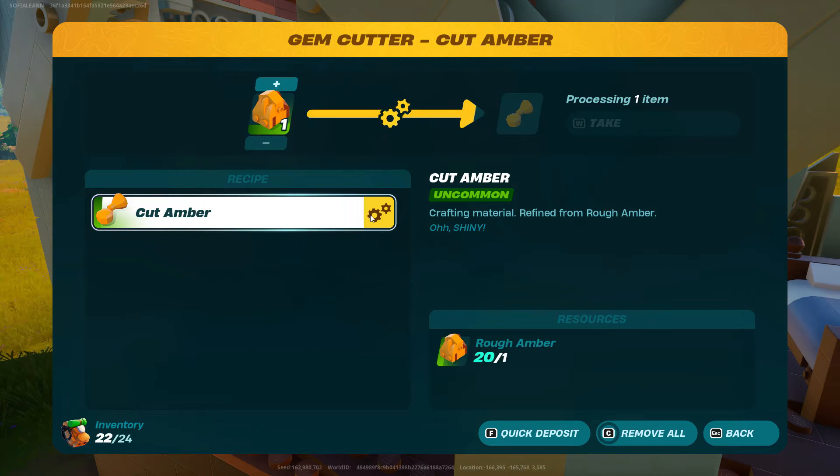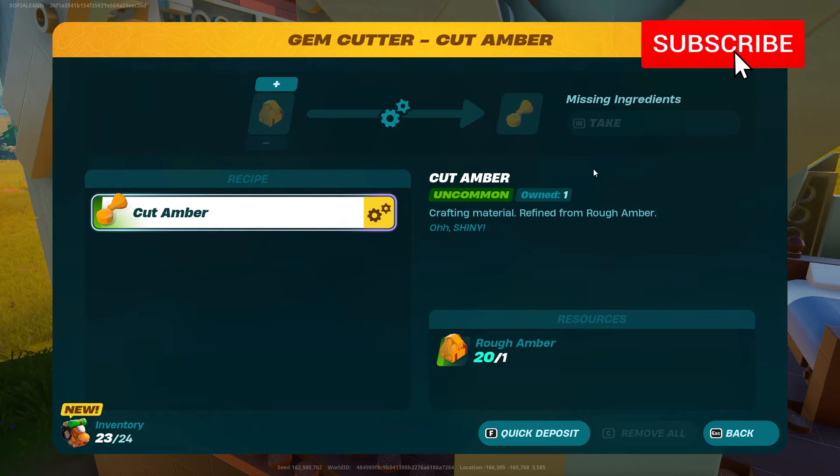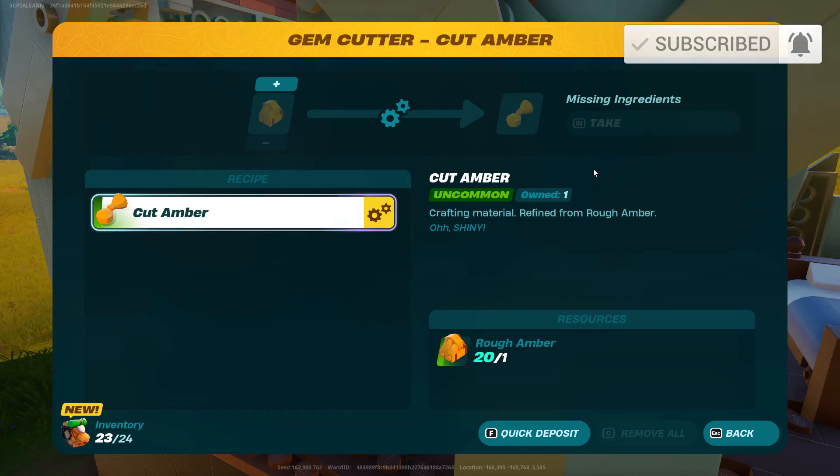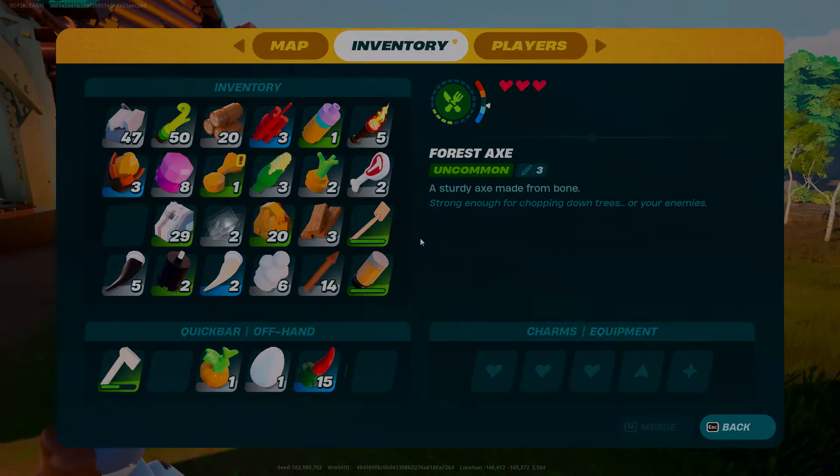Once you have all the materials, you can craft the gem cutter and convert your rough amber to cut amber. One cut amber will cost you one rough amber. That's it for today's video — if you found this useful, hit subscribe for more daily Lego Fortnite content. Thank you so much for watching!